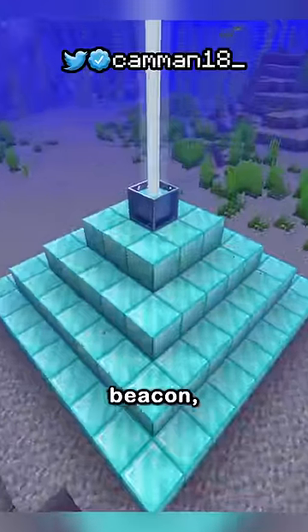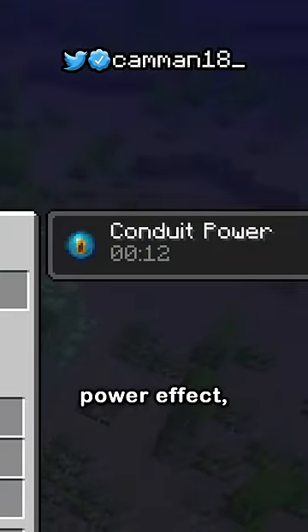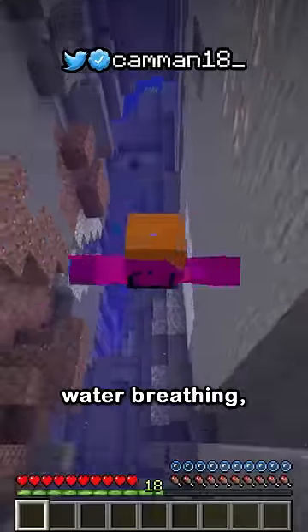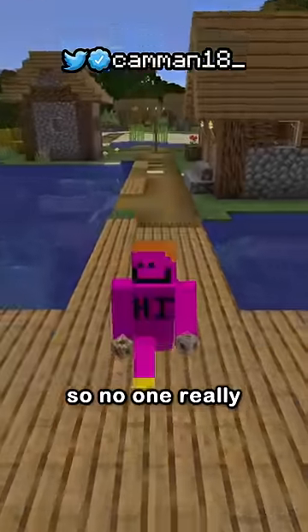It then acts like an underwater beacon. When within a hundred blocks and in water or rain, you get the conduit power effect — essentially a combination of haste, night vision, and water breathing. But this just doesn't do enough to justify the time spent, so no one really uses it.